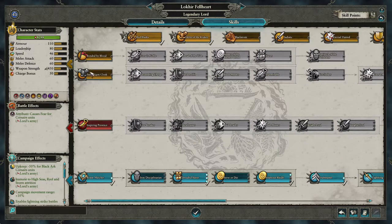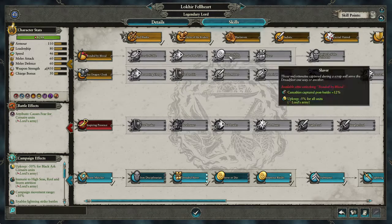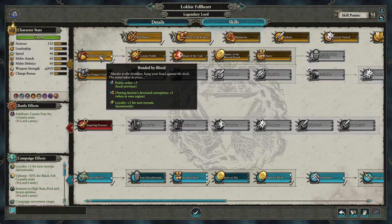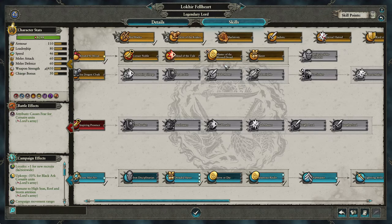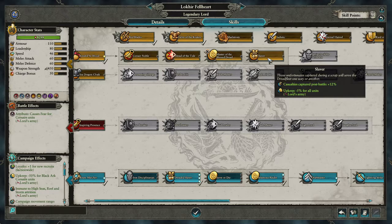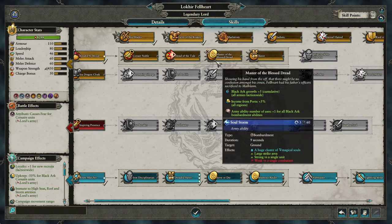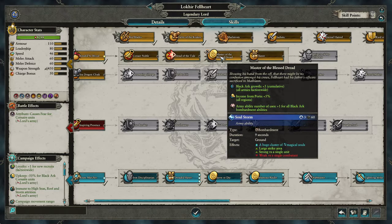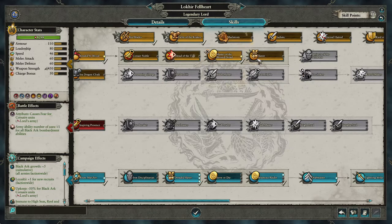By the time you get to this point you should have unlocked this tree. So Bound by Blood is useful — it's very simple. What I say to get first is Master of the Blessed Dread and Slaver. Get Master of the Blessed Dread because that's basically plus five growth for all of your Black Arcs, which is very useful.